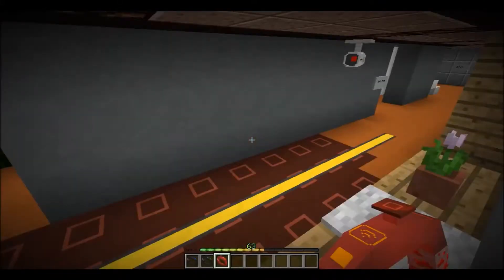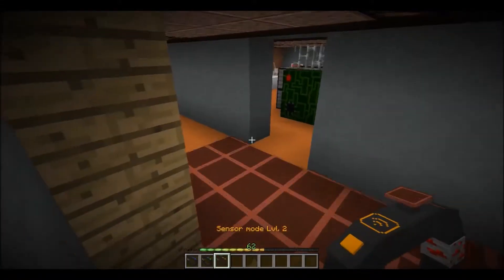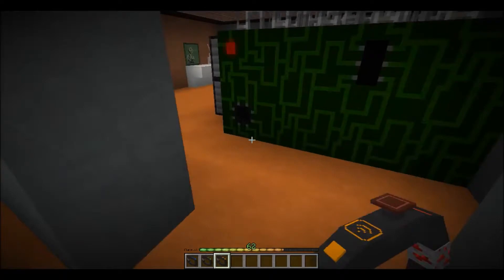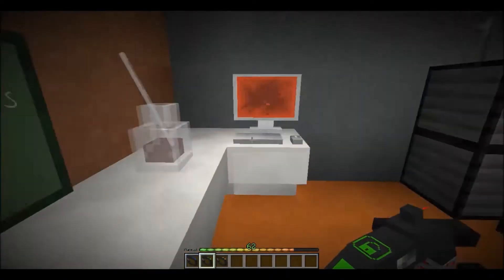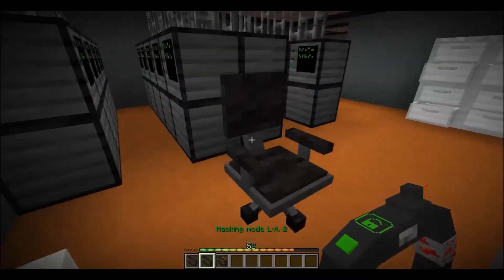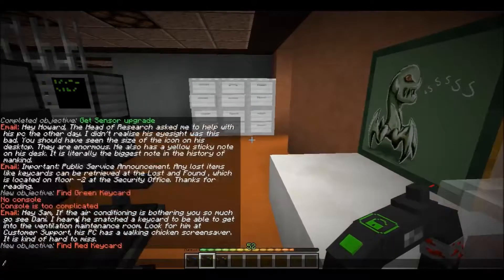I'll probably need to recharge soon. I really have to find a charging place. Let's see what this email has to say: 'Hey Sam, if the air conditioning is bothering you so much, go see Danny. I heard he snatched a key card to get into the ventilation maintenance room — look for him at customer support. His PC has a walking chicken screensaver, it's kind of hard to miss.'